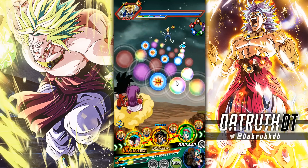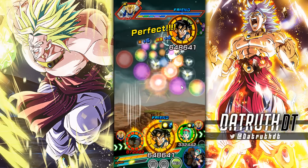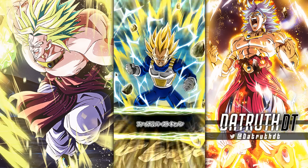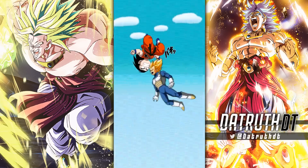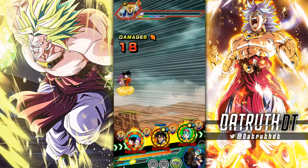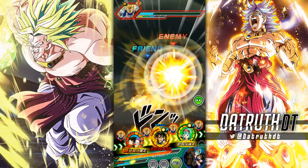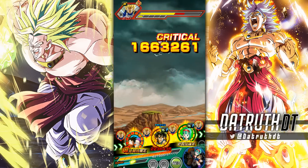Android 8 next turn will have his full damage reduction up. He'll easily be able to tank Cell Max at a type disadvantage — Android 8 is going to function almost like an AGL Golden Frieza. They gave him a ton of damage reduction but made it slightly conditional. The two conditions are: Kid Goku must be present, and five turns must have passed. Even on the Android team without Kid Goku, he can still get up to 50% damage reduction — still pretty solid.